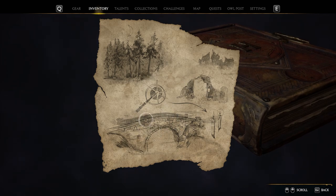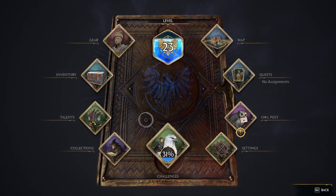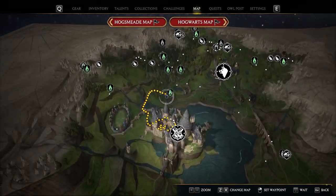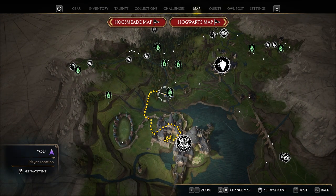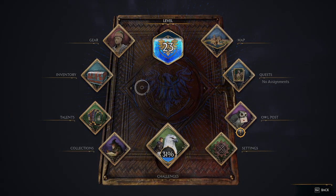But yeah, if you head over here, I'm going to show you guys how to do this really quick. Head over here to the Forbidden Forest — this little unlock right here — just travel there and then head back the way you came towards the initial bridge.